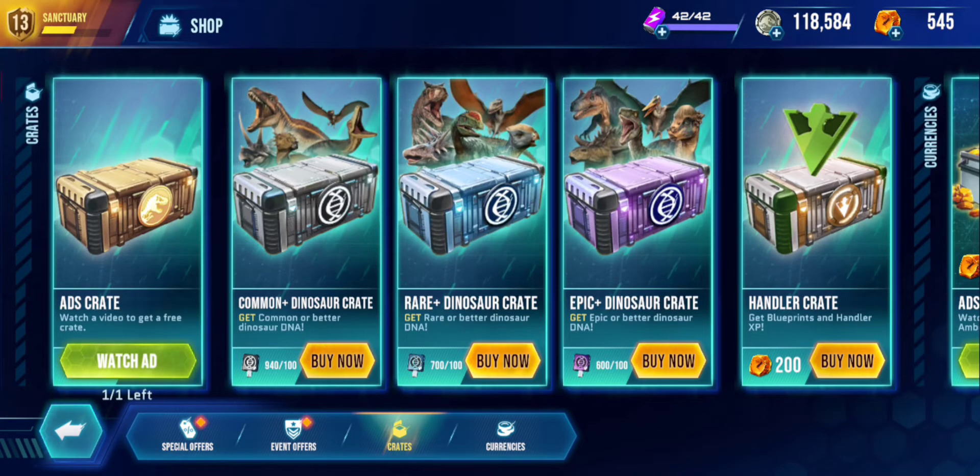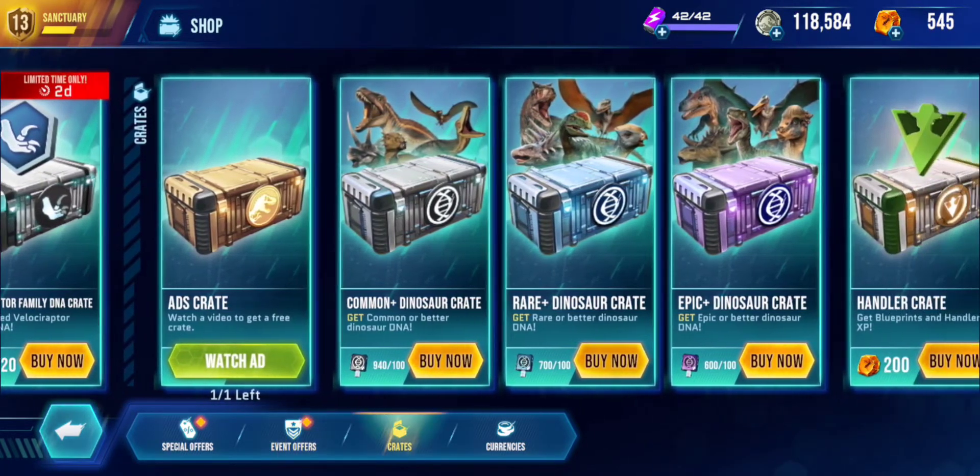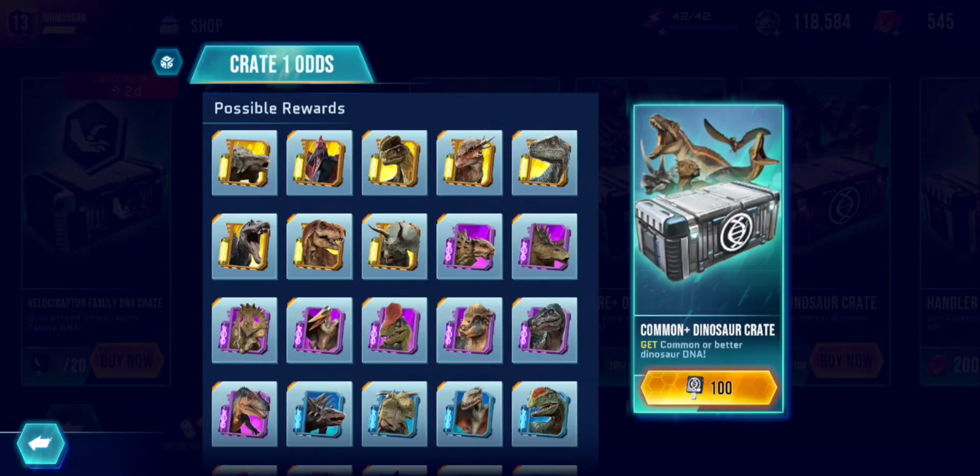We're gonna be hoping for good things — preferably some legendary, obviously. The thing I'm hoping for most is some Tyrannosaurus. So we're gonna go for the common crates first, then rare, then epic. Common ones first, let's have a bit of a go here.